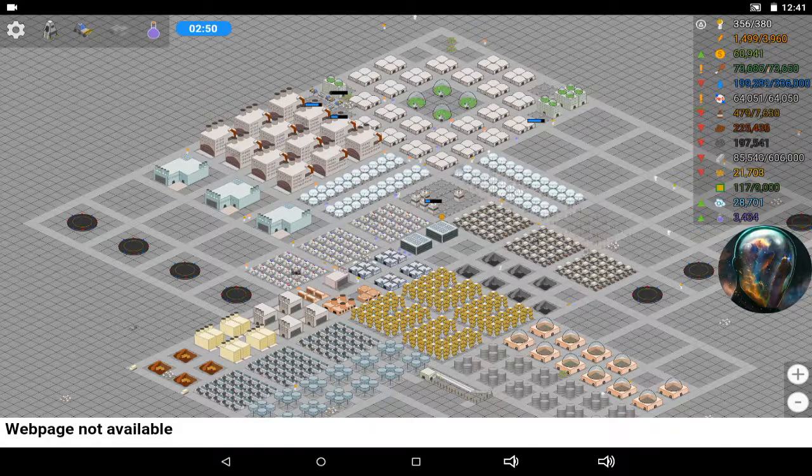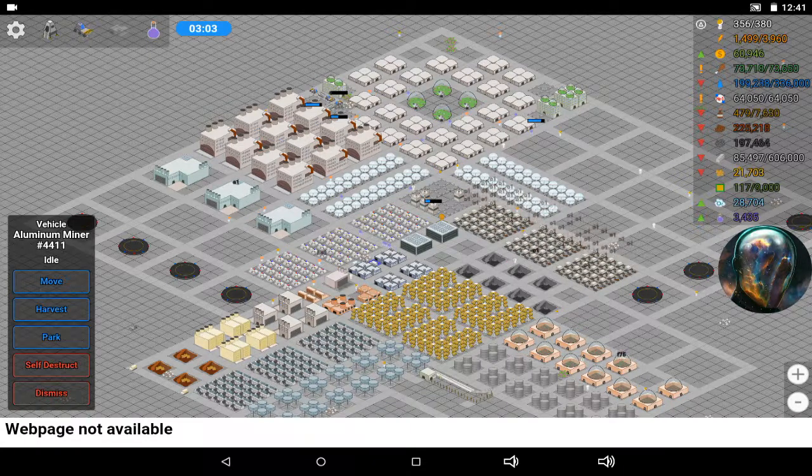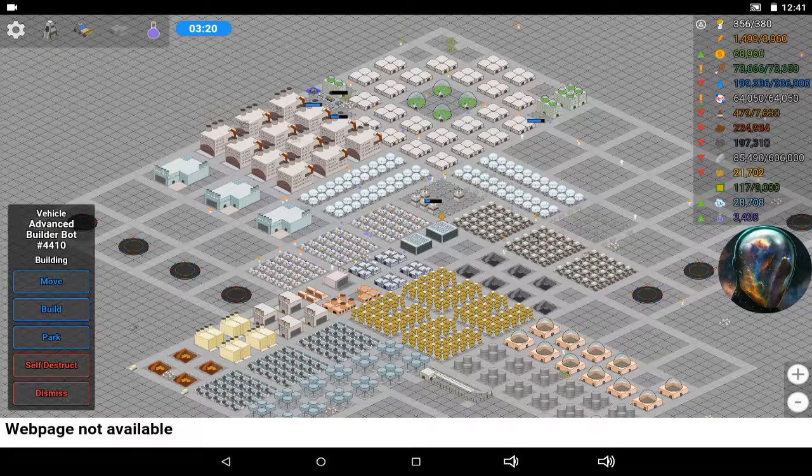It gave me the weirdest assortment of things. The only thing I expected was the small vehicle factory — I got another thing, the aluminum miner. But they can't do anything because I don't have any aluminum refineries, which I have to build.